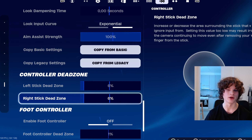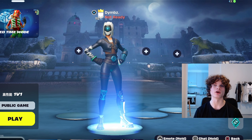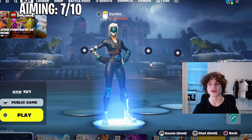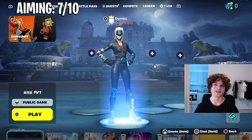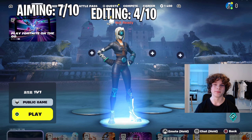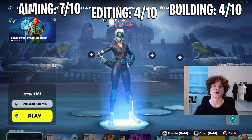His controller dead zones are 6% for each side, which are a little too low in my opinion — a lot of controllers have stick drift. So with that being said, I'm gonna rate these settings. For the overall aiming score, I'm giving it a 7 out of 10. When it came to editing, my edits were a little too slow — it just didn't feel snappy and good like I usually do, so I'm rating the edits a 4 out of 10. Building gets the same thing — a 4 out of 10 as well.